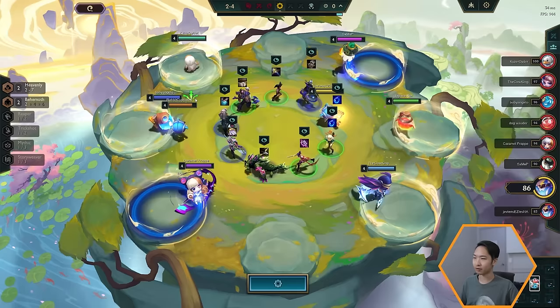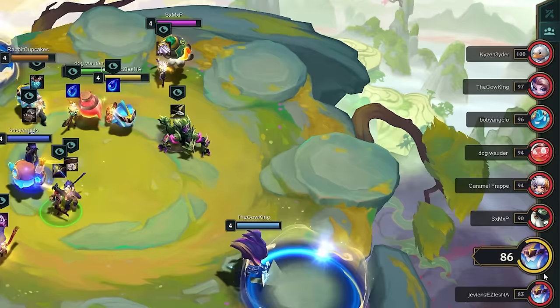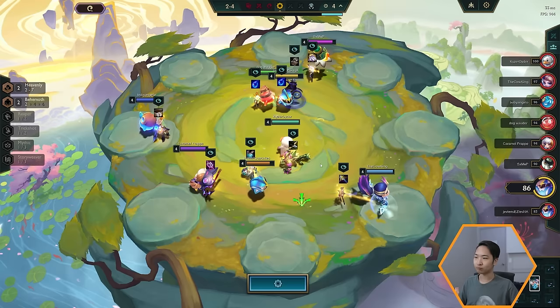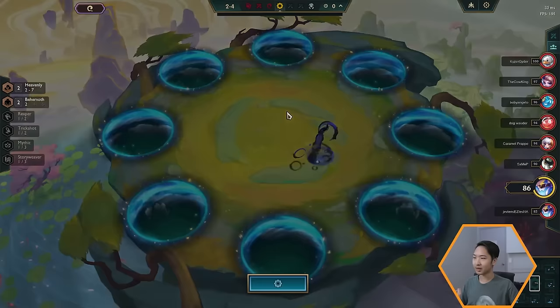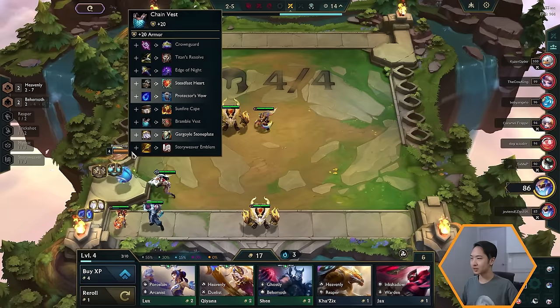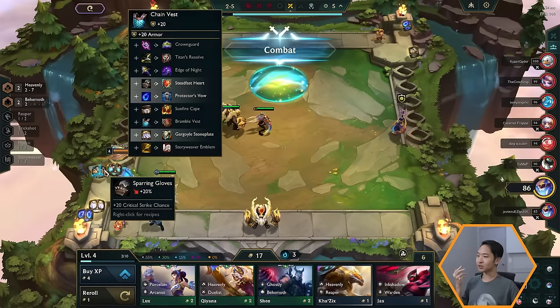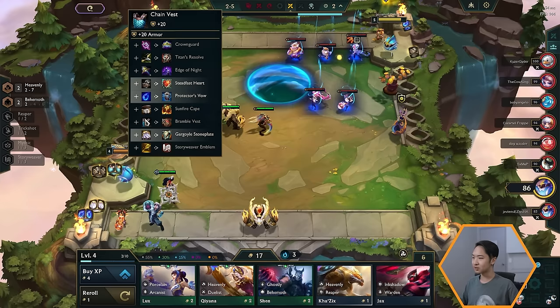We're now in what's called a Carousel round. These happen every stage and it's essentially a free-for-all where you pick whatever item and champion you want. There's a pick order — if you are low health you get a higher pick. In this case we have first pick. You just walk onto a champion by right-clicking into them and you pick up both that champion and the item. I like to prioritize items here, so if you need a specific item component to finish a particular item, this is a great time to grab it.